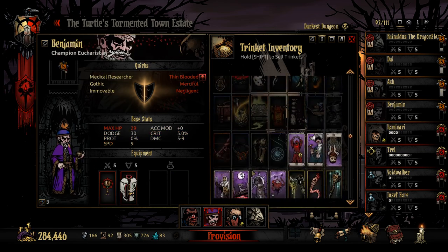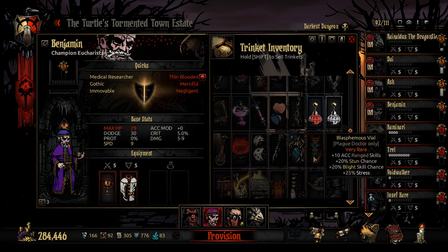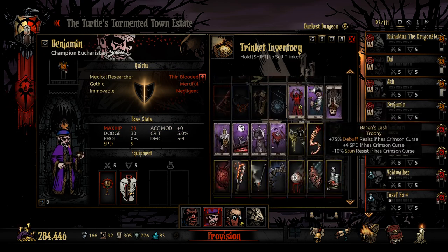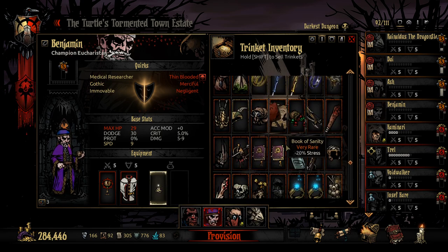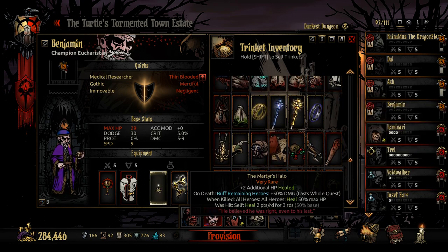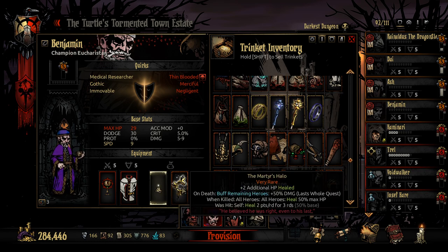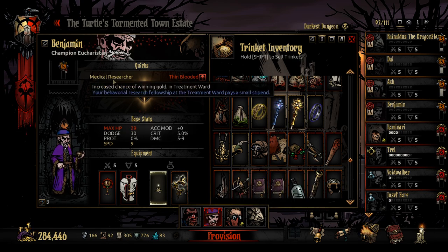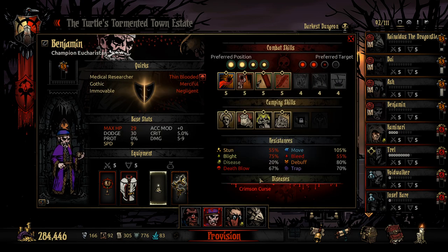Let's see what else we want. This guy — we know his healing is just absolutely completely busted. If we put this on, and I believe it's this one — we did it last time — it just gets absurd. I don't know what happens, but the healing is out of this world. We do have to be careful because he has very low base HP, and obviously the Crimson Curse as well.